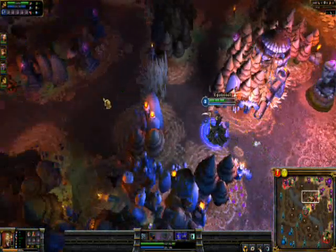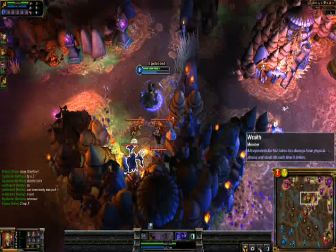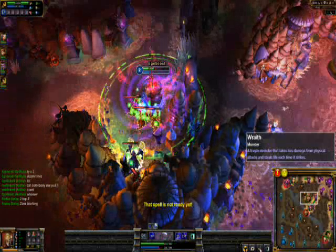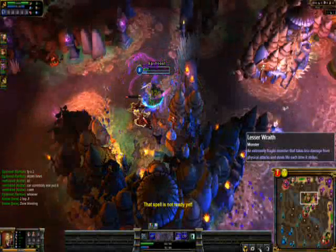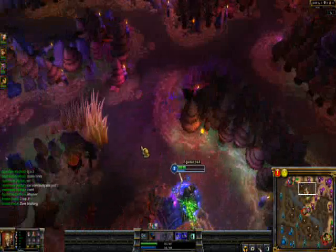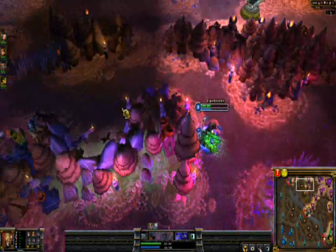With the AoE on and off to spare mana — with the Wraiths you have to deal a bit differently, stand like here and do the same thing. Always Lay Waste first priority. With the Golems you will maybe have to kite a bit.